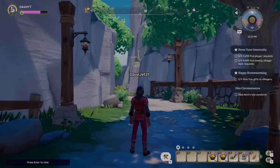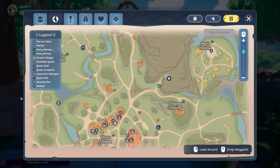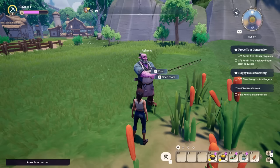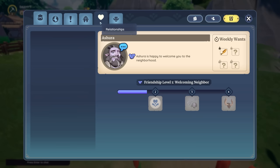Now we're going to fulfill some requests for NPCs and improve our relationship with them. I definitely recommend you to pay Kilima Village a visit, as there you will find most of them during the day. You can fulfill an NPC request every single day, and to discover which item they're looking for, just click on this icon. Since I already did this for Ashura, we can find the information in our relationship tab.